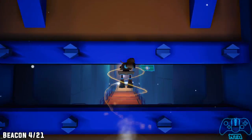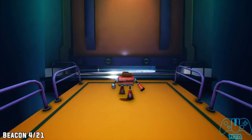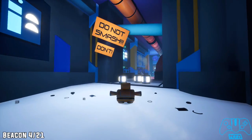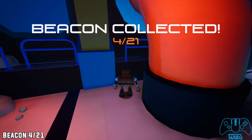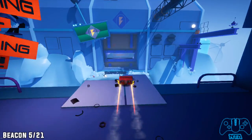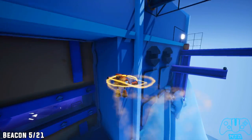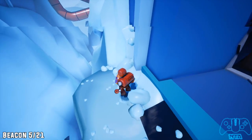Beacon number four: when you go in the doorway, do a run and jump over and go underneath the doorway. When you go past the sign that says 'do not smash,' go behind the first pipe to the right and you'll find the next beacon. Beacon five: when you do a roll and launch yourself over, you'll find the next beacon located just before the doorway.